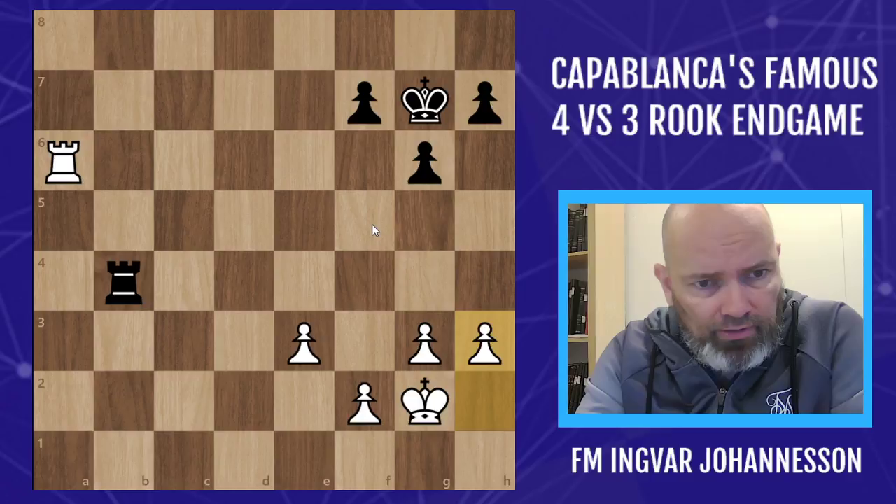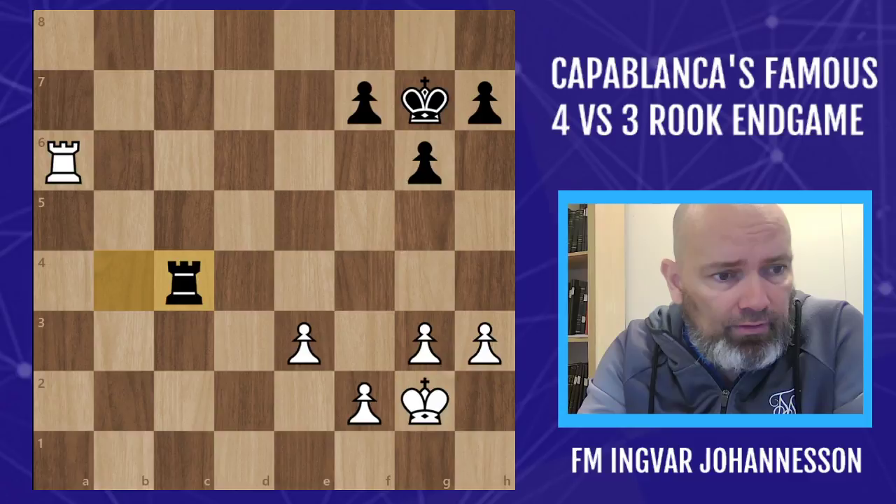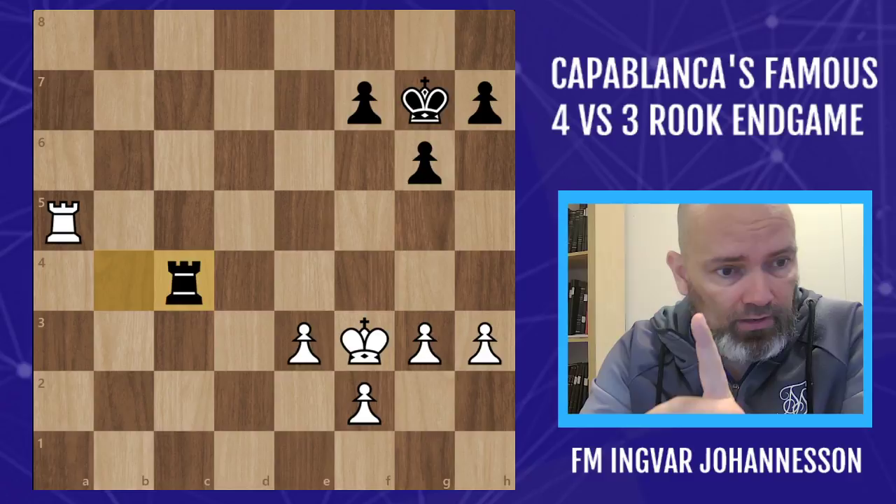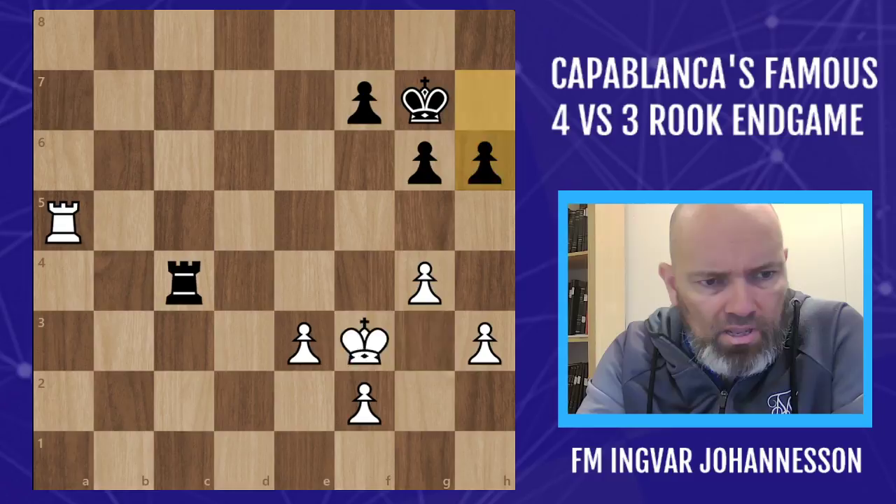So h5 is the move that Yeats should have played, but he played rook b4. The game continued with h3 and Yeats got more chances to play h5 but didn't. Rook c4, king a3, and Capablanca should have played g4 himself. Another chance to play h5 was missed, and now finally Capablanca gets on the right track and plays g4, preventing h5.